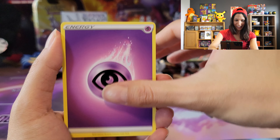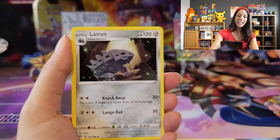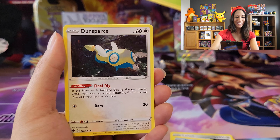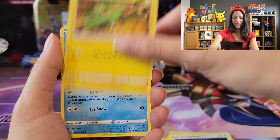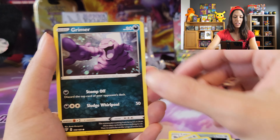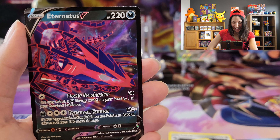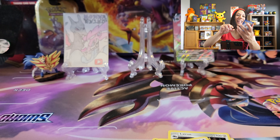We got Tangrowth, Galarian Slowpoke, Duskull, Swirlix, Electrike, Gloom, Mr. Mime, Grimer, Skarmory reverse — hey, it's an Eternatus! Yeah, there we go, we'll take it! Eternatus, the darkness and poison Pokémon — yes!